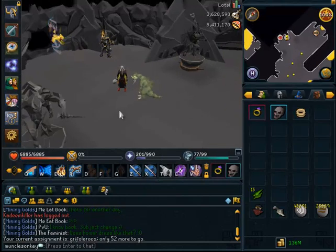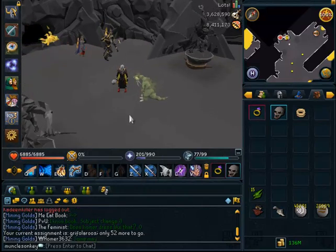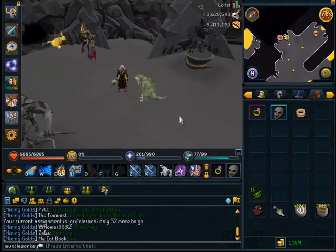Griffolaroos are a less than popular Slayer creature, mostly because before the Evolution of Combat, they were an extremely unlikable Slayer task. It had bad drops, it was not good XP, and it was rather annoying to do.